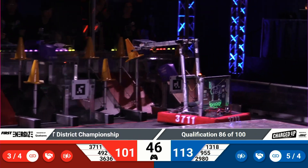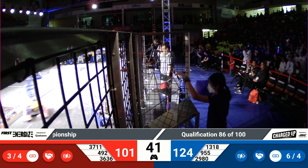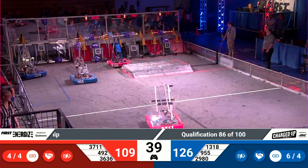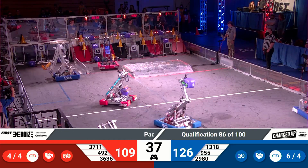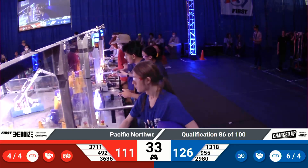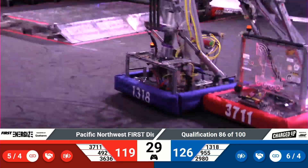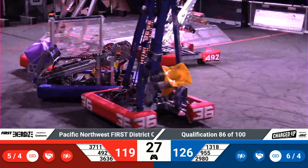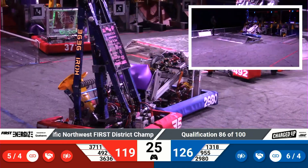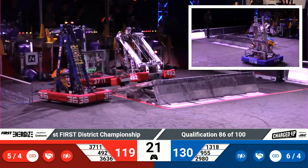96 to 99 points for the Red Alliance. Make that 101, as we are neck and neck this match here at the Pacific Northwest District Championship. 40 seconds remaining now. Both alliances trying to get as many game pieces scored, and the audience is going wild for the two alliances. 126 points for that Blue Alliance, 119 over on the red side.